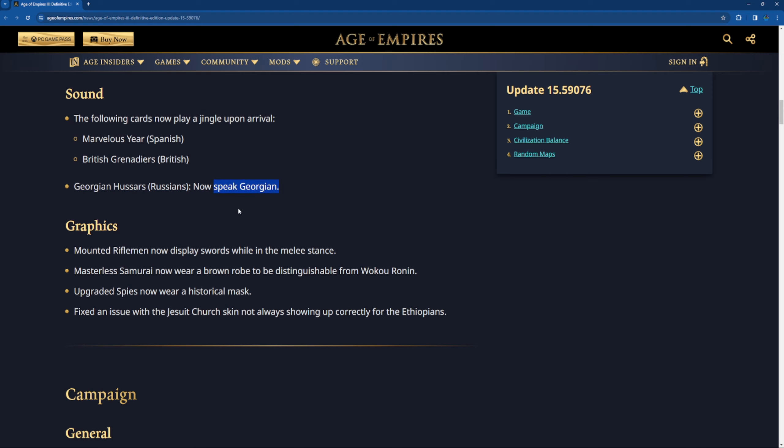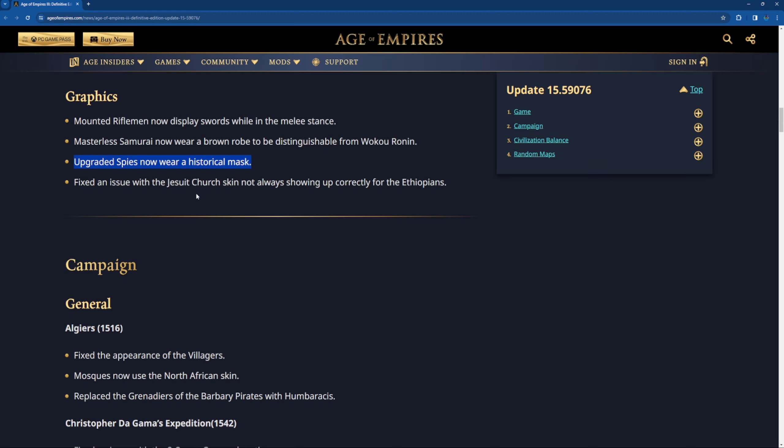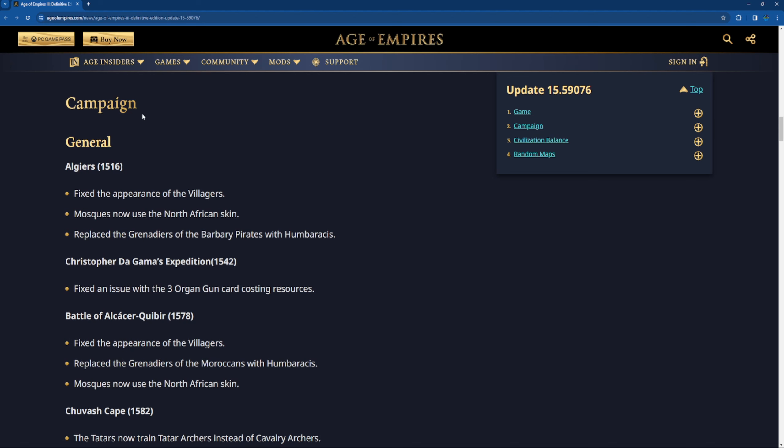For graphics: the mounted rifleman now displays a sword while in the melee stance. Masterless Samurai now wear a brown robe to be different from the Woku Ronin. Upgraded spies now wear a historical mask — I have to check this. It's not something big but it's interesting; I like the details in the game. Fixed an issue with the JSU chair skin not always showing up correctly for the Ethiopians.